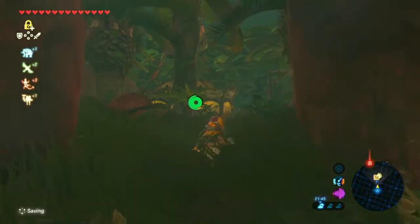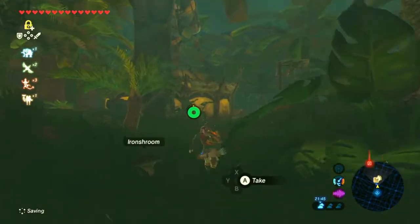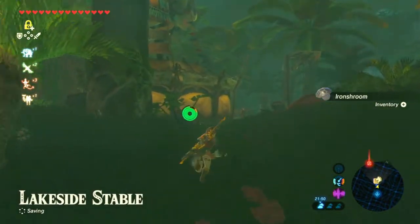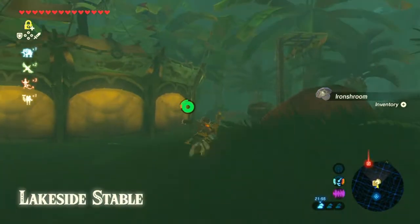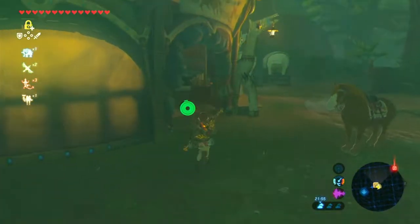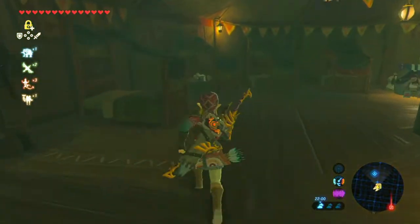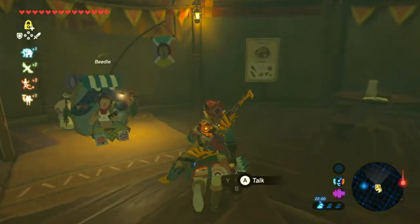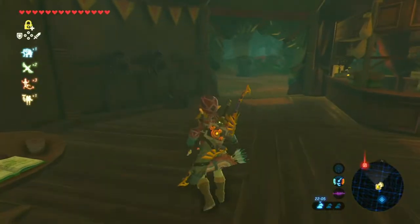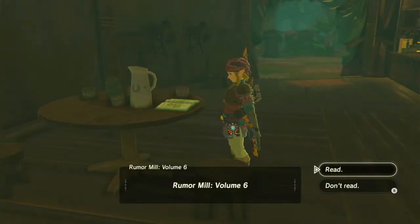Well, there we go — another shrine, another stable. There is a lot of them. I'm probably gonna clear up whatever side quests there are in some of them at some point. And even look at all the meals that they have, although they're basically not even necessary to have other types of meals at this point. There's a rumor meal — Volume 6.